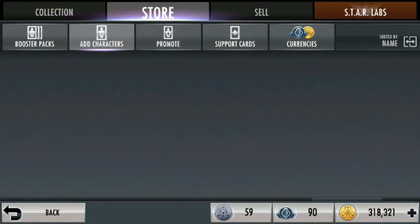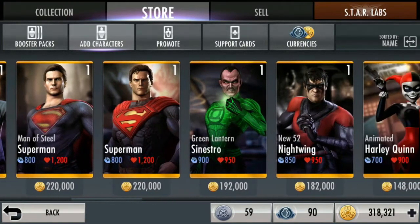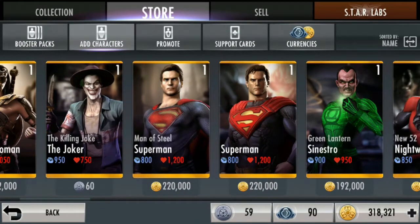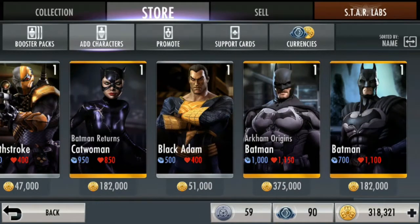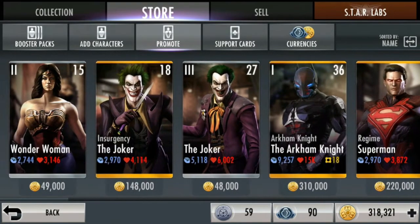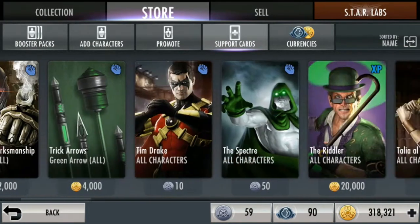Setelah itu kita ke store. Store ini kita bisa beli karakternya secara manual, satu-satu gitu, dan lebih mahal jatuhnya. Contohnya 182 beli Wonder Woman Rezim, Killing Joke pake Alliance Credit sebesar 60. Ini pokoknya belinya tuh satu-satu. Promote ini fitur yang buat lo naikin level dari karakter lo. Support card — ini lo beli support card manual juga.